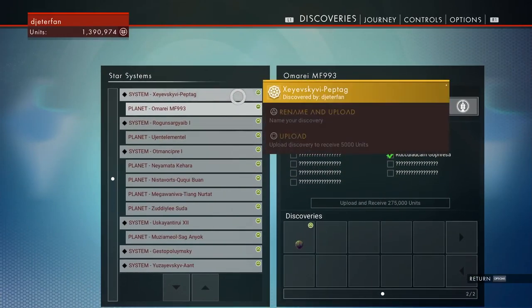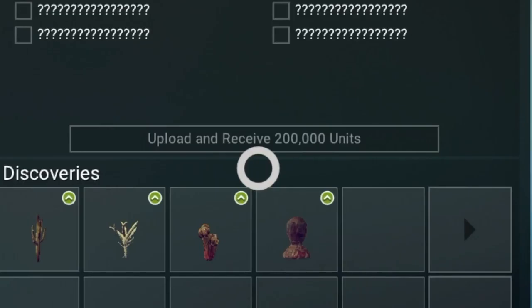Hopefully these tips and tricks helped you earn tons of units in this game and maybe helped you buy your first ship. If it did, be sure to drop a like down below and subscribe for future No Man's Sky guides. I will see you guys in the next one. Peace.